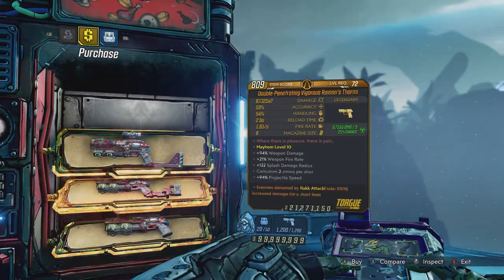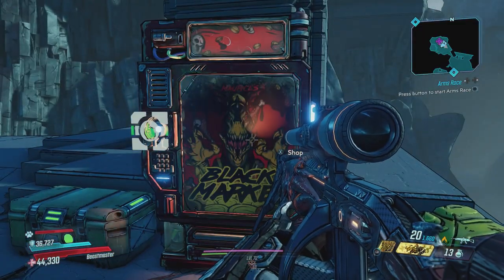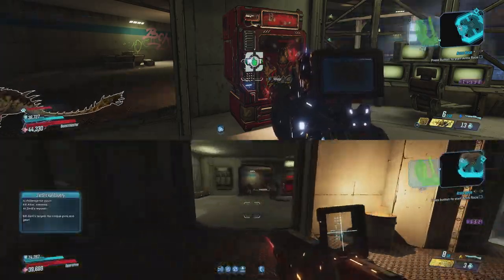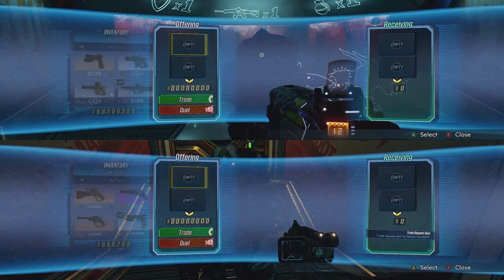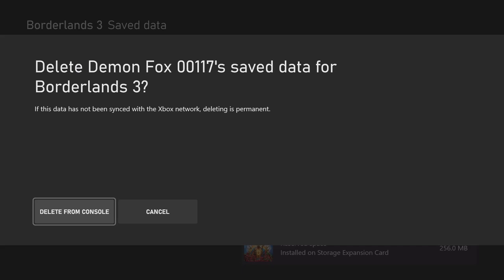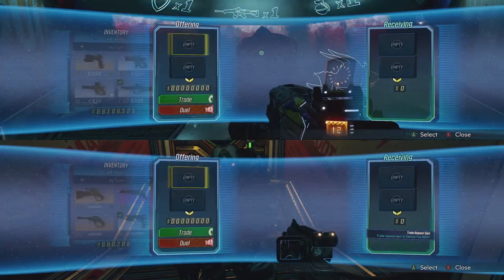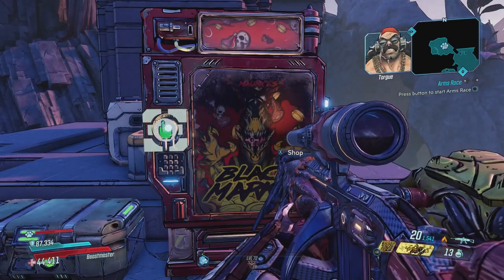However, if you do find something that you like and want to continue farming with this method, it is still possible provided you have access to a dummy account. You can simply trade any gear that you've bought to your dummy account before deleting your save, and then after you've finished farming, simply trade all the gear that you want back to your main save.